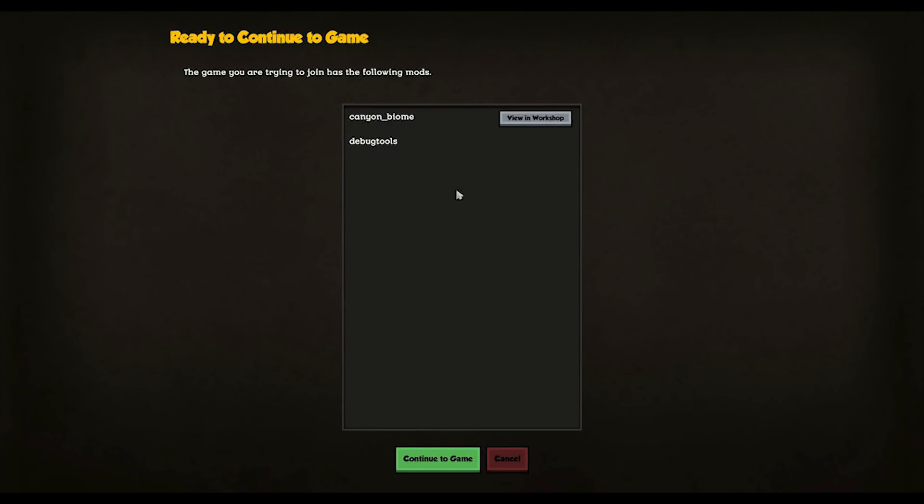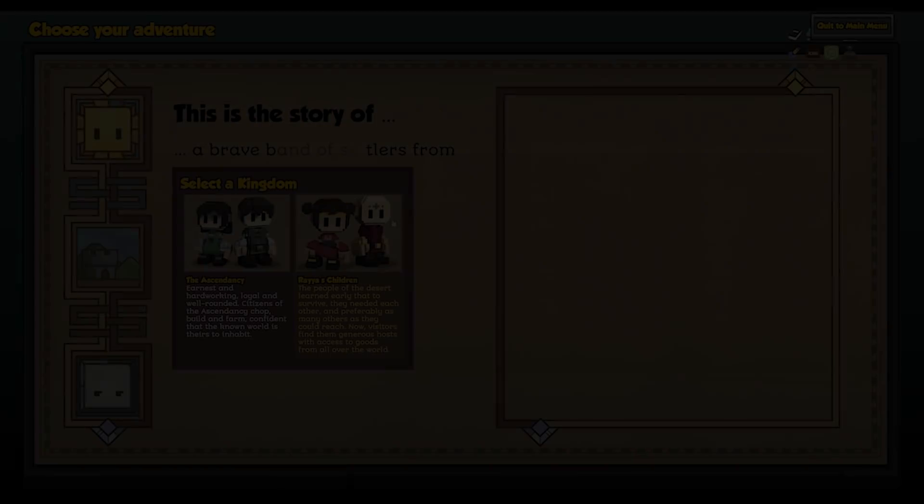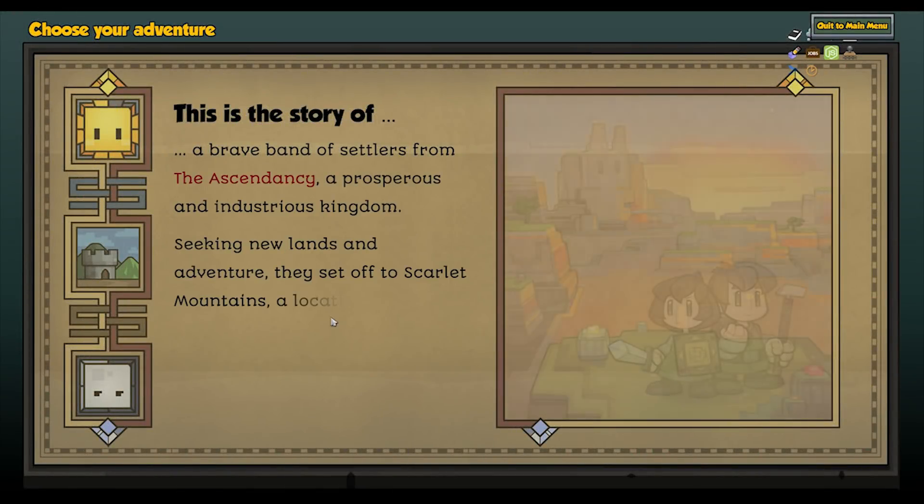Anyway, if you select Join Game, Stonehearth automatically starts. If there are mods that you must first install because they are active on the host's machine, you are brought to a screen where you can verify and accept this step. Finally, you are taken to the Kingdom selection screen.